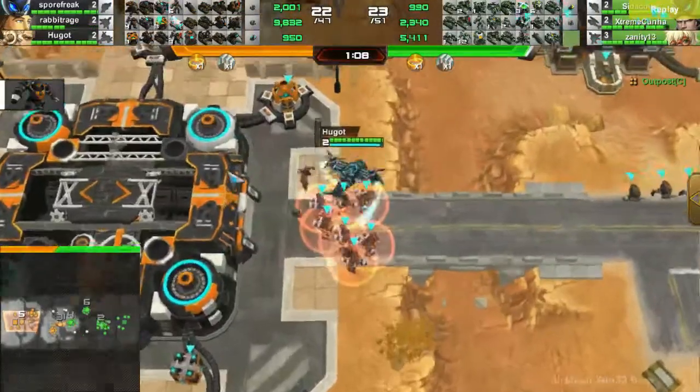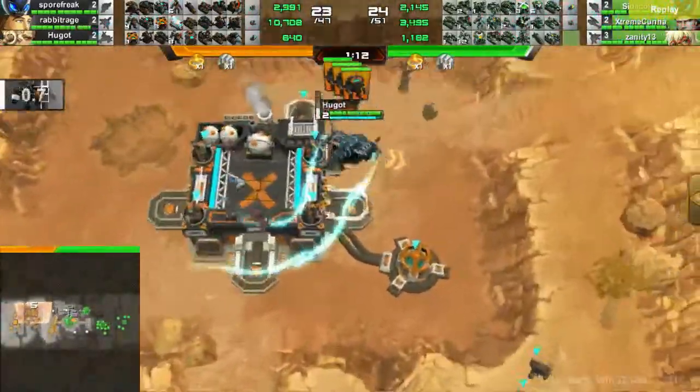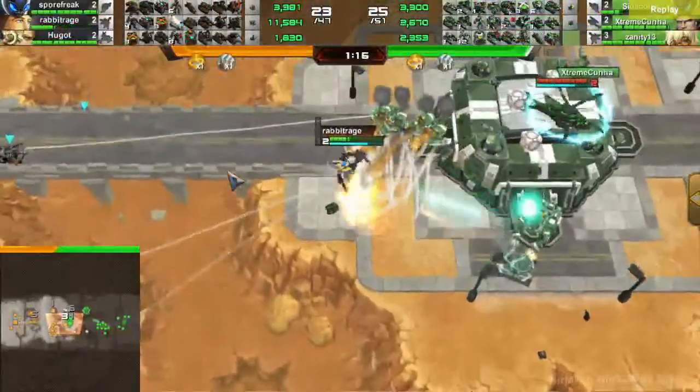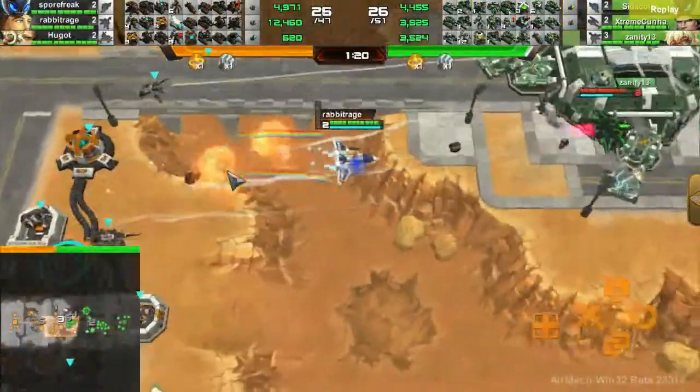Hugot is sending another jumper rush and it looks like he's bringing some creeps along with it. Rabbit Rage is trying to kill some tanks at mid but there is a lot of anti-air there to deter him from doing that.